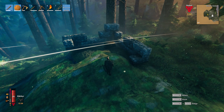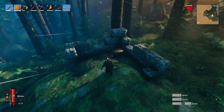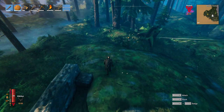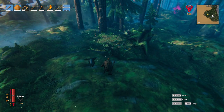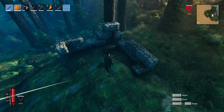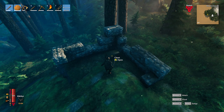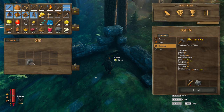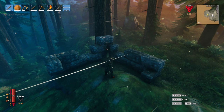On my way to a dungeon I stumbled upon a partially destroyed building. These randomly spawn, typically in the Black Forest, and are guarded by greyling dwarfs, brutes, and shamans. This one had four or five of them. If you see one of these structures, they will often have a chest inside — this one had amber, which is the fourth item you can sell to the trader.